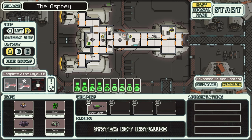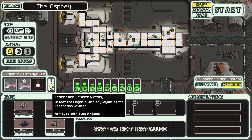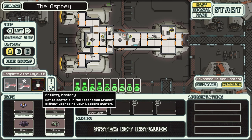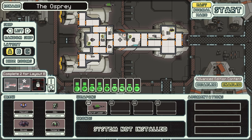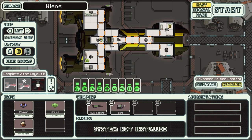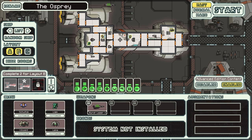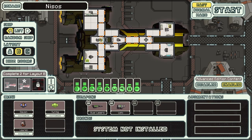Before the game begins, you choose a spacecraft and a ship layout. Different craft have different strengths and weaknesses, weapon fittings, crew races, and structural arrangements, although as you progress through the game you can customise the ship the way you like. More craft can be unlocked by conditions such as beating the game a number of times, or finding a mysterious item or character on your travels. Each ship has three different layouts, which pertain to the physical layout of the ship and its systems, including variations of the weapons you start with.